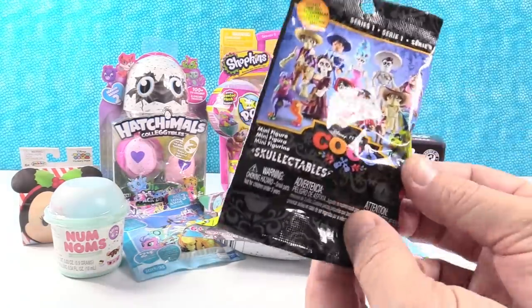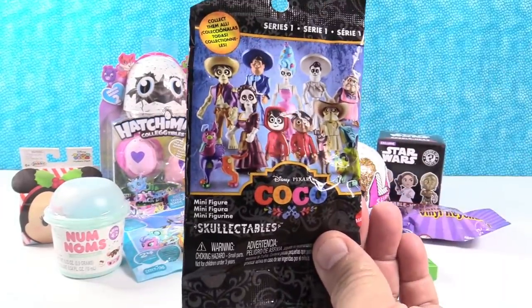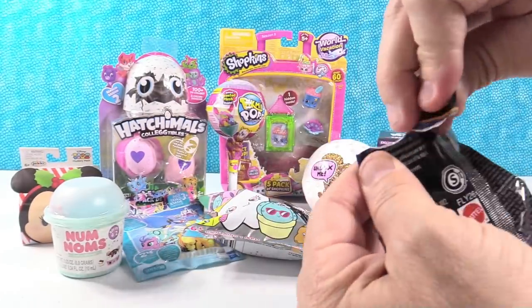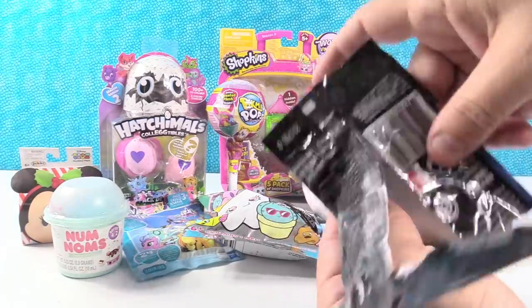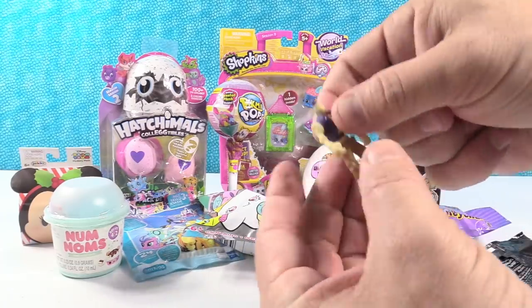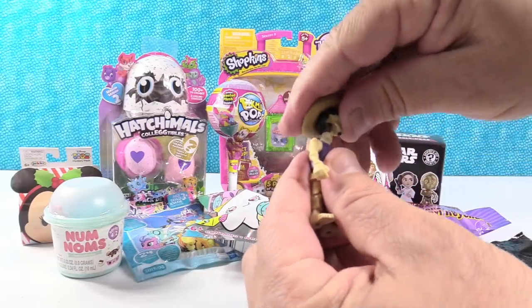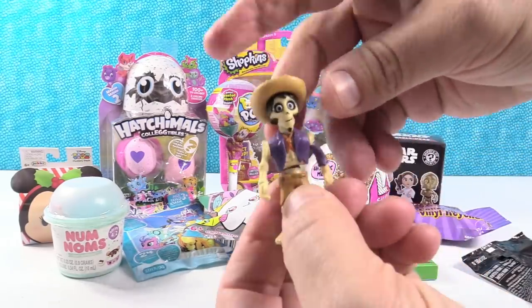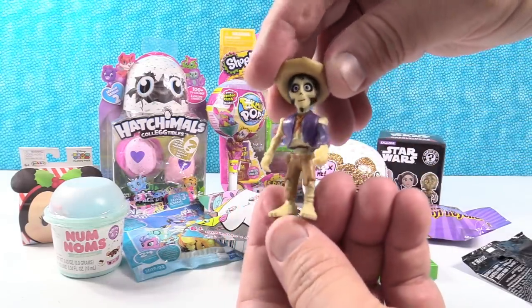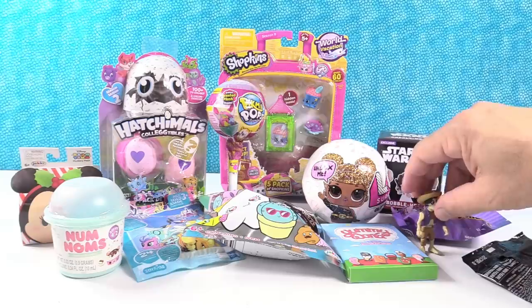I think I'm going to go with Coco. So these are the Skelectables — little figures that you build. Today I want to get, maybe Miguel. Oh, I think we got Hector. These come with a top half, a bottom half, and then a head piece. Some of these go together a whole lot easier than others. There we go, we have Hector. There's little Hector. Pretty cool looking. Yeah, those figures are really neat. I like these.